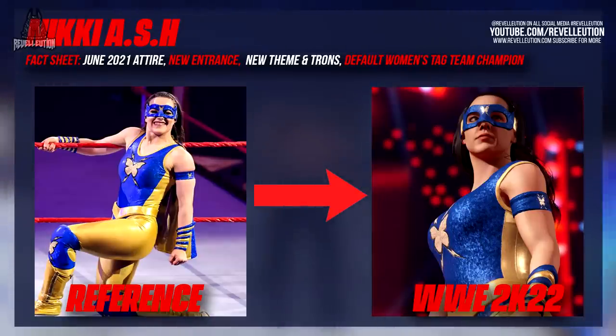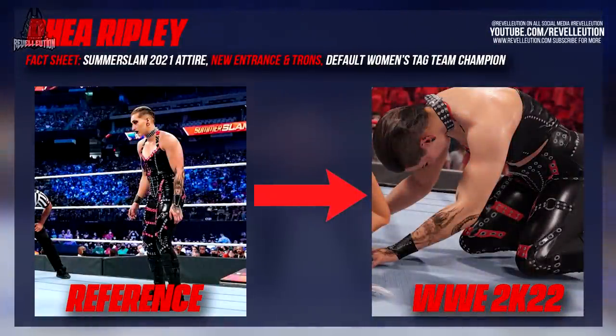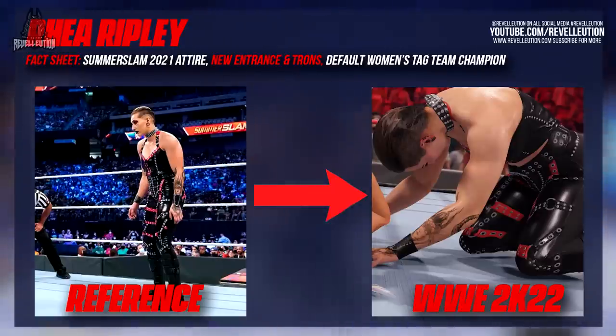Speaking of Rhea, this time around she can be seen sporting her SummerSlam 2021 attire as revealed in previous media blasts, along with a more grungy looking model. As part of WWE 2K22, Rhea also has brand new titantrons along with a badass new entrance animation that truly shows off her personality and mannerisms. Unfortunately neither Rhea nor Nikki have a new championship animation, but considering how good they both look, I'll take it for what it is.